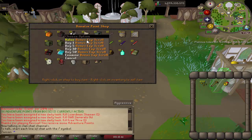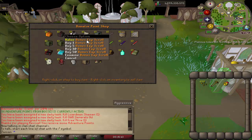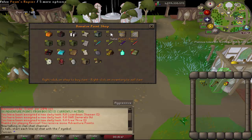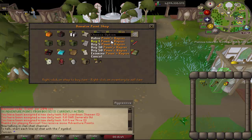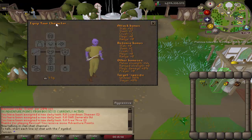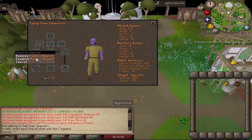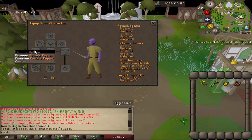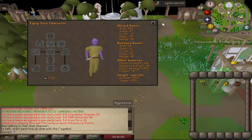You have a Bonus Experience Scroll, which gives you double experience for 60 minutes. There's a Barrows Crate, which gives you a random Barrows item. And then the Pawn's Rapier — I'll show you the stats now. Keep in mind that it is faster than a whip. I think it's the same speed as Throwing Knives.